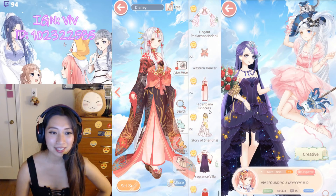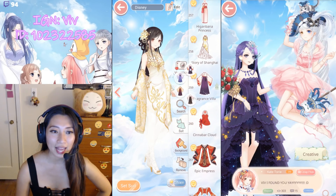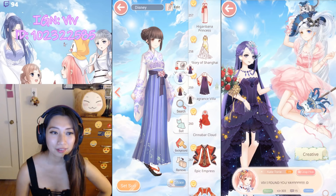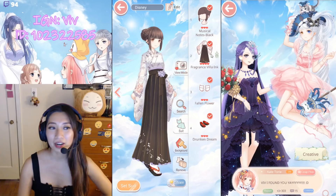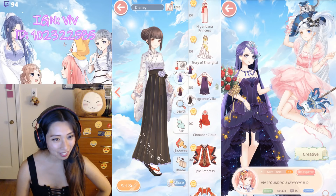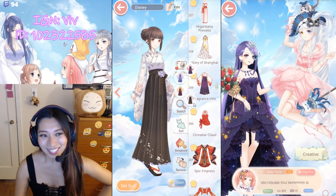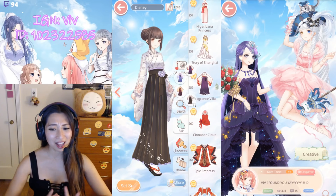Pigabana Princess. Story of Shanghai. Fragrance Via — color one, color two, color three, and color four. Now, I have never used these suits as a standalone, but I color everything I can in order to inflate my wardrobe. If you want a higher wardrobe count, recolor everything.